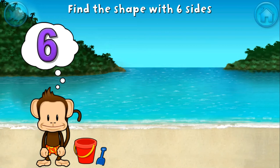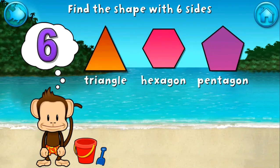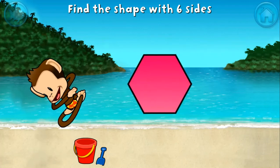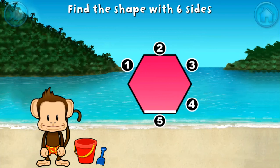Touch the shape that has six sides! That's right! A hexagon has one, two, three, four, five, six sides!